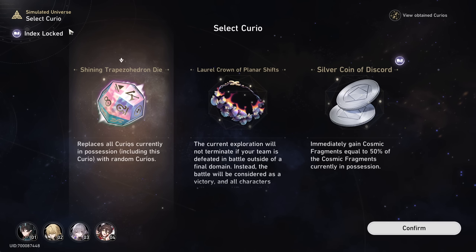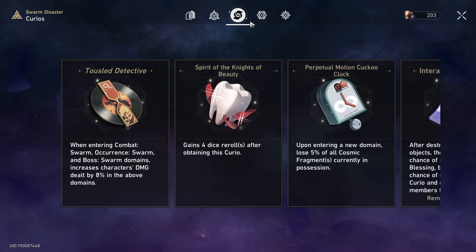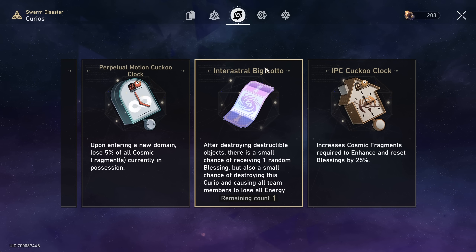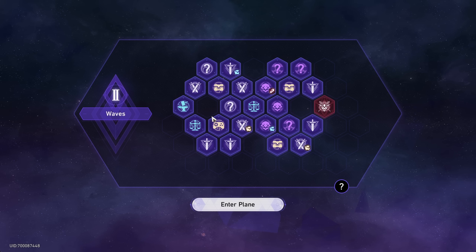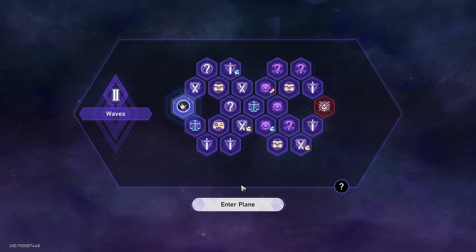Oh here we go, we got the reroll die! This is amazing since I think we have at least two negative curios. Moving on to stage — or I guess plane 2 — I'm just going to call them stages though. As you can see it's quite a lot bigger already. We're going to enter the plane; we start here and we can talk to Herta. She has her typical stuff. We barely have any Cosmic Fragments so I'm not going to buy anything right now. There will be other shops later on as well.